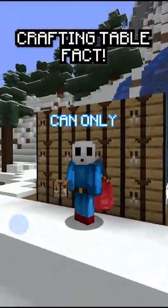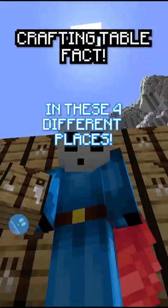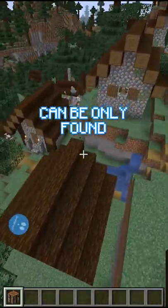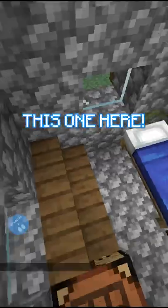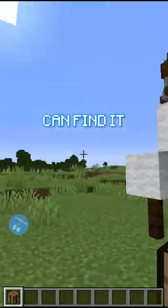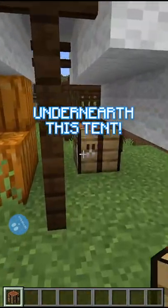Did you know that crafting tables can only naturally spawn in these four different places? Number one is a village, and can only be found in a small house, which is this one here. The second one is the entrance of an igloo. And thirdly, you can find a crafting table in a pillager outpost, underneath this tent.